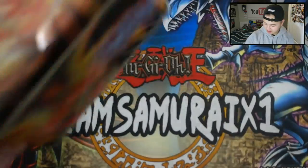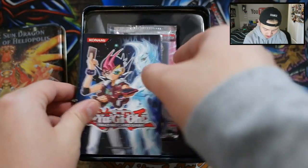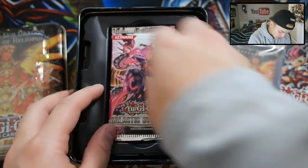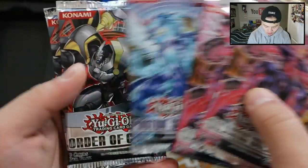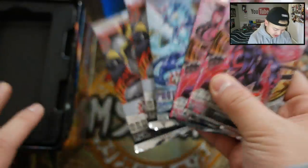Let's open these packs from the 2012 Tin. We got, of course, the Heretic Sun Dragon Lord of Heliopolis Tin. We need to get Galactic Overlord, Photon Shockwave, and Double Order of Chaos. These are going to be the packs that I'll be opening today.